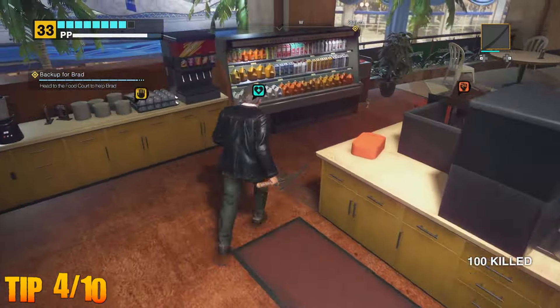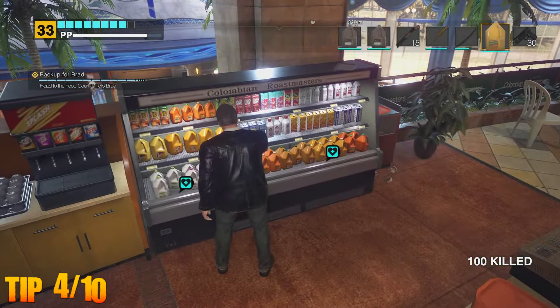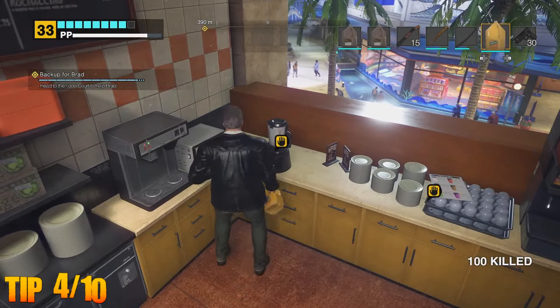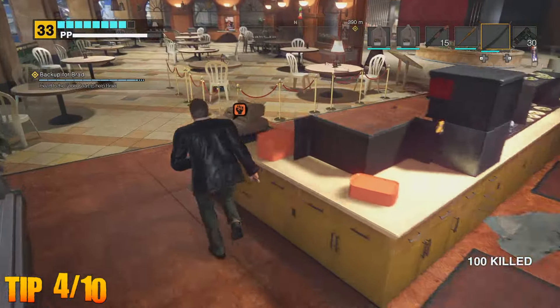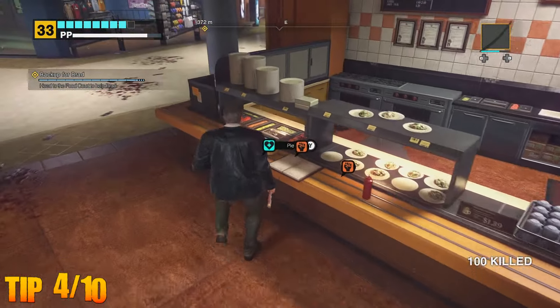Zombait is especially handy when escorting survivors. On a side note, whilst still at the Colombian Roastmasters store, there's a refrigerator containing an unlimited amount of orange juice to replenish Frank's health, and considering it's very close to the starting location, it's very handy to the player.